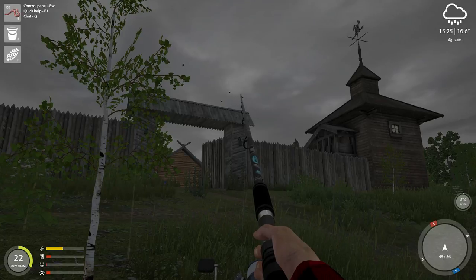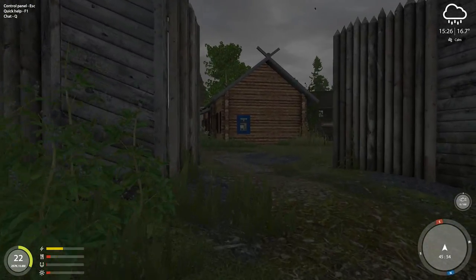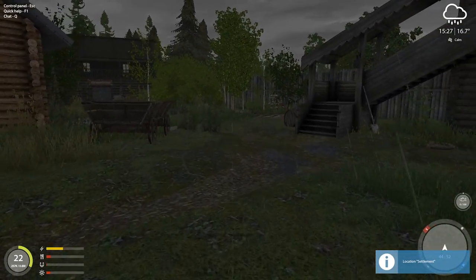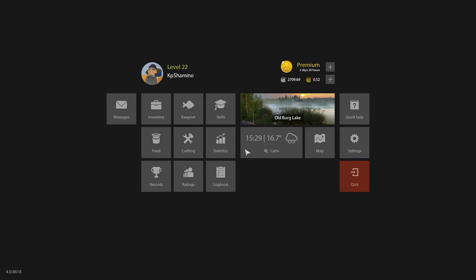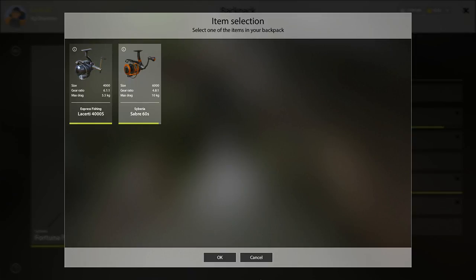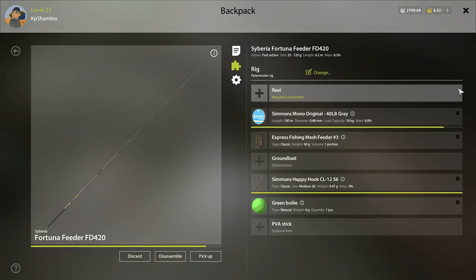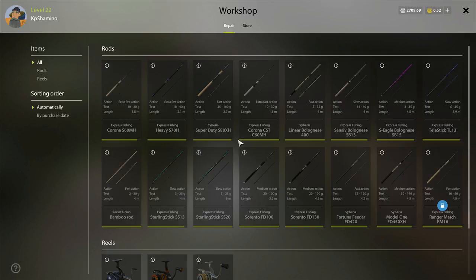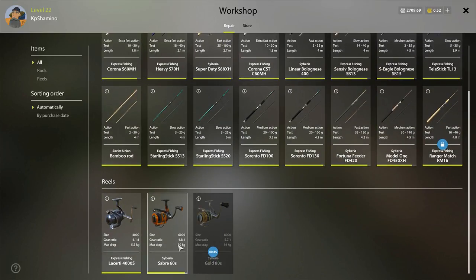In every area you have a shop. First you need to dismantle your rig, because you cannot repair it while it's assembled. Remove the reel from your setup, then go to the shop, select repair, and you'll see the reel listed there.